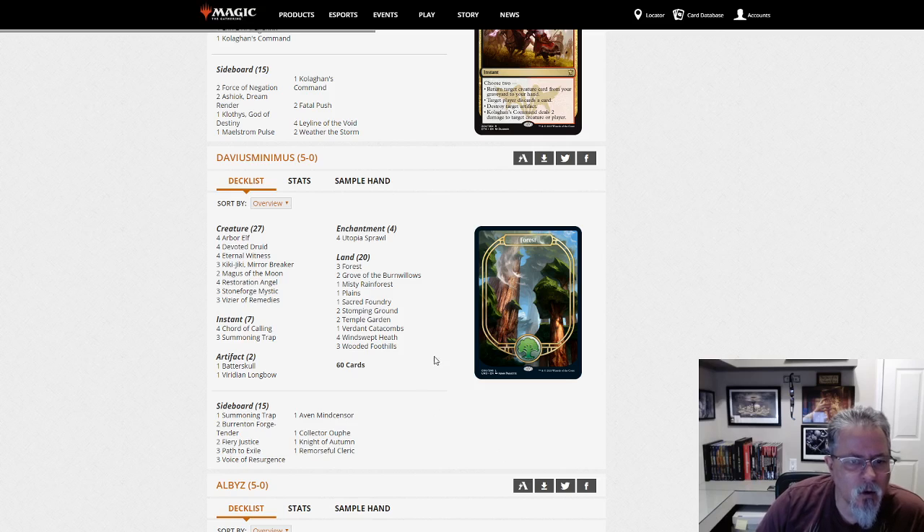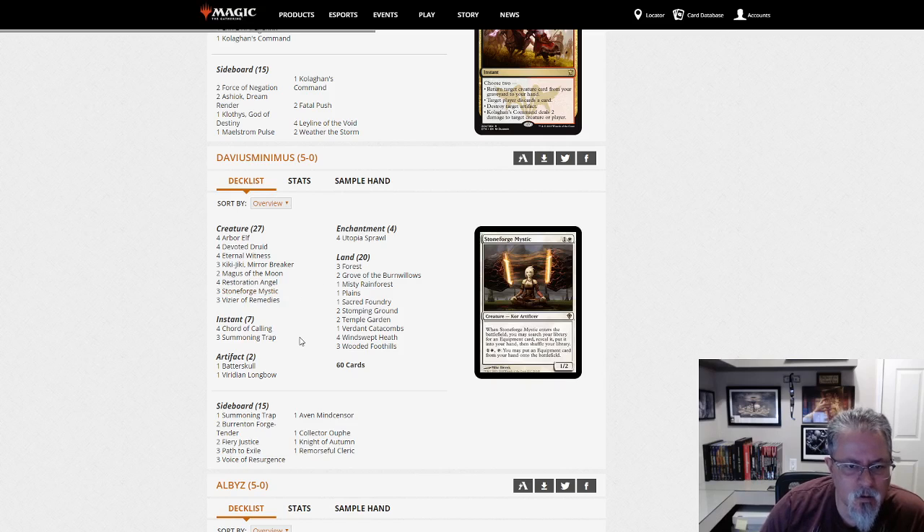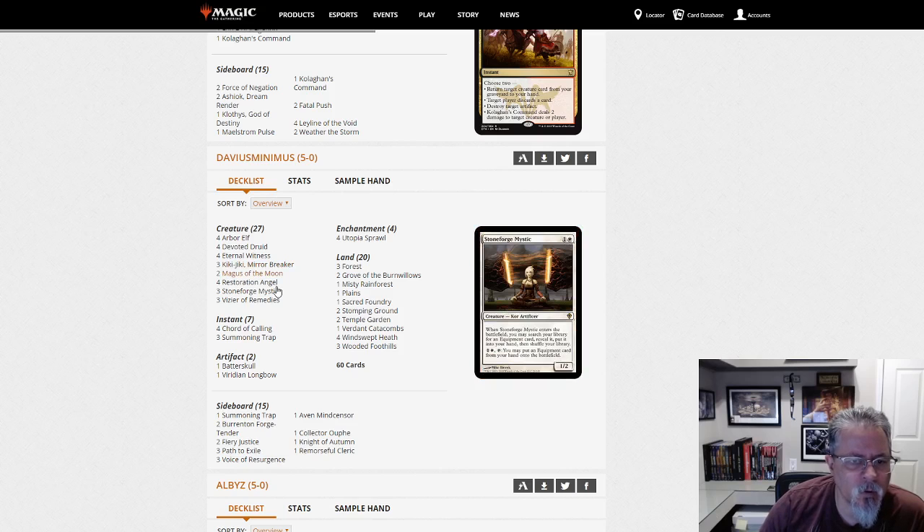We've got a Kiki Jiki deck here — Resto Kiki, Kiki Chord. Davius Minimus with the 5-0 with Kiki Cord, also with Stoneforge Mystic. Devoted Druid combo too, so it's got a couple of different combos: Restoration Angel plus Kiki Jiki, and the Devoted Vizier combo. Summoning Trap to help find your stuff, along with Chord. Yeah, good little toolbox deck.